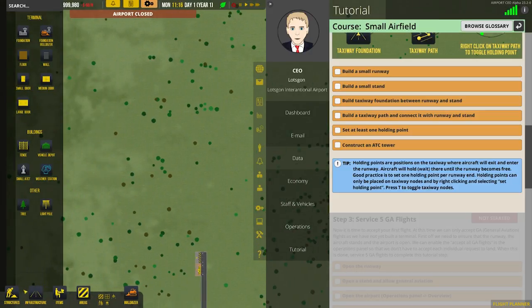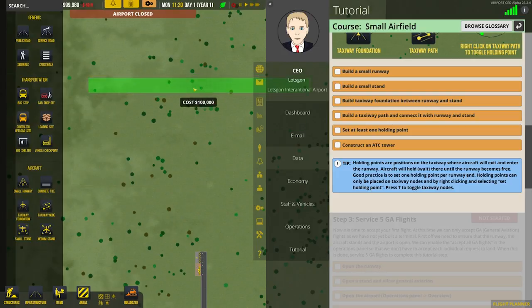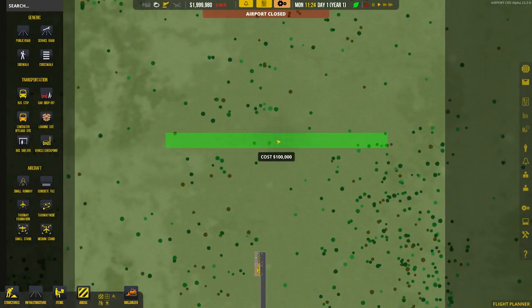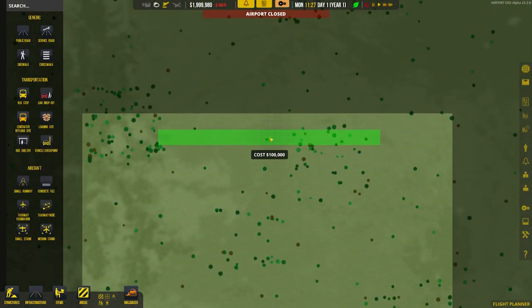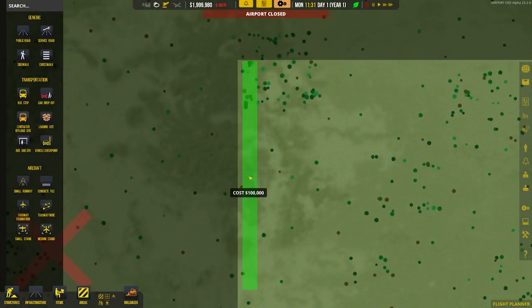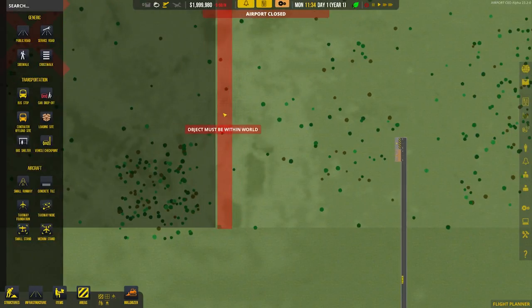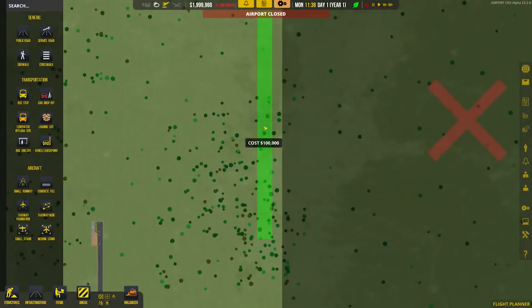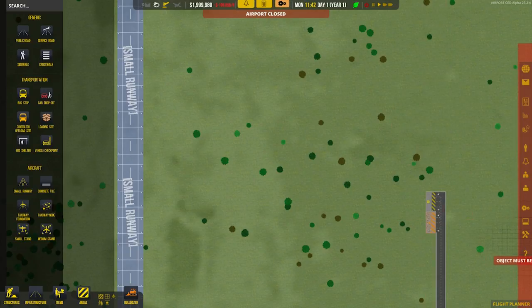It does mean now that we have to go out and plan our airport. So what do we need to do? We need to build a small runway. Took that in for a little bit just so we can see. A small runway then — where are we going to look at putting that? I think maybe down here for the time being. I think that's probably the best place to start. I do like as well that you can unlock these areas. I think there are five more areas to unlock. I think that's quite nice. Do they need a road to get there? Holding points are positions on the taxiway where aircraft will exit and enter the runway.